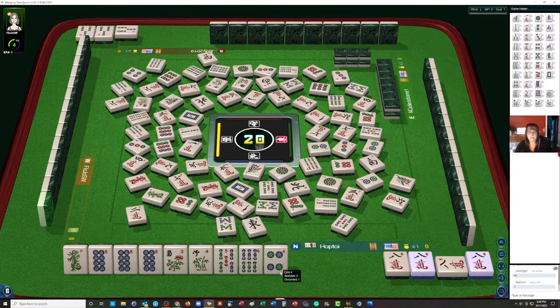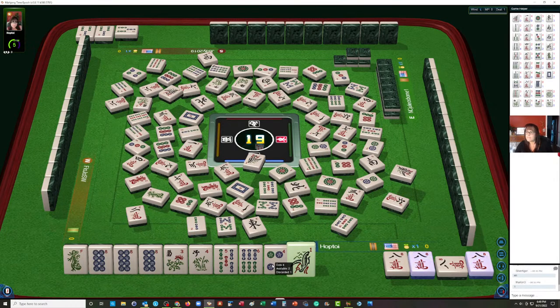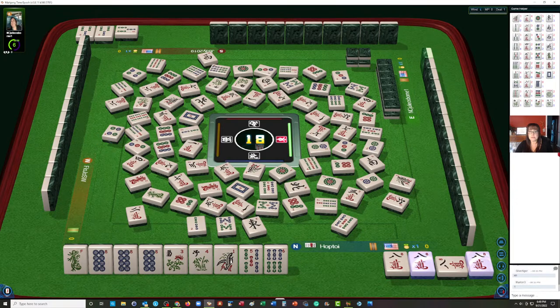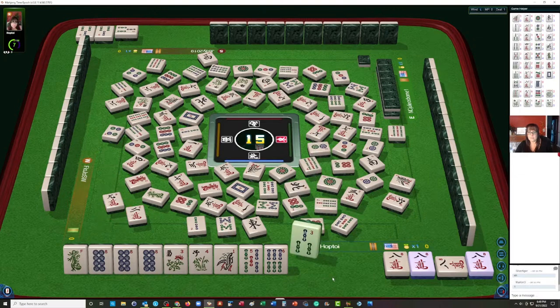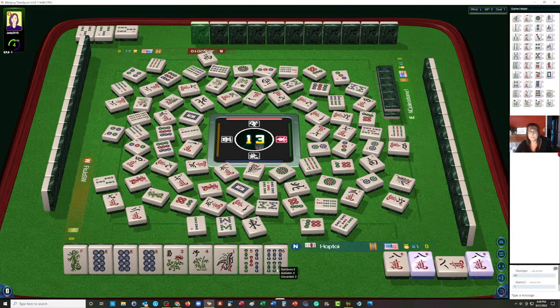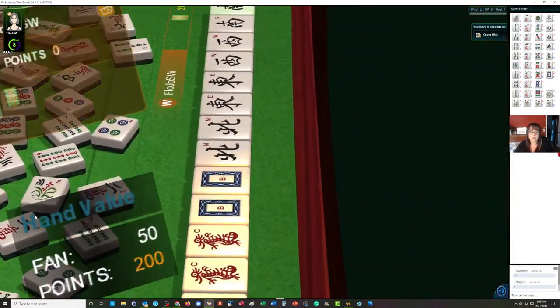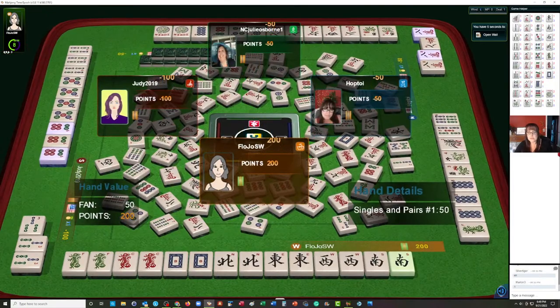We got our flower — we just need a little help with either the six or the nine bam. The nine would be ideal because then we might even be able to do a pure hand. There's a six bam already out. Six crack — let's hope they didn't pick a joker. Here come the winds. We need a keeper here. Wrong suit. We're looking for a nine bam — it'd be ideal to pick it. Regardless of what we pick here, the discard is going to reveal what we're wanting because we have consecutive kongs out.